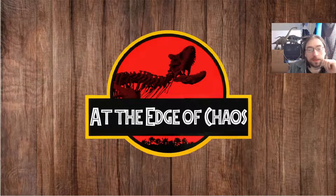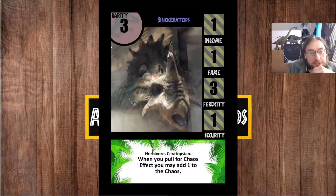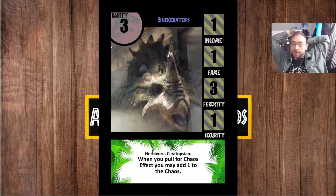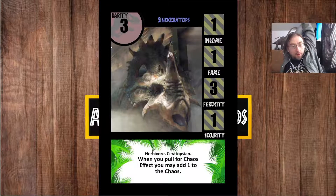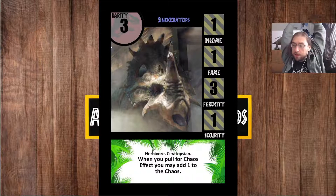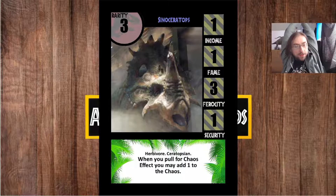Welcome back. Today we'll be doing some more Jurassic Park card game previews. We'll be looking at some Fallen Kingdom species, the first of which will be Sinoceratops. The Sinoceratops is a starter species, like the Brachiosaurus and Gallimimus we've seen previously. It's got a fairly low stat total, but it has some sort of nice persistent effect to build around. In the case of Sinoceratops, it's more of a build-around effect than a nice starting effect like Brachiosaurus.